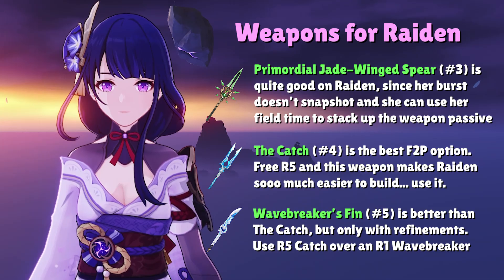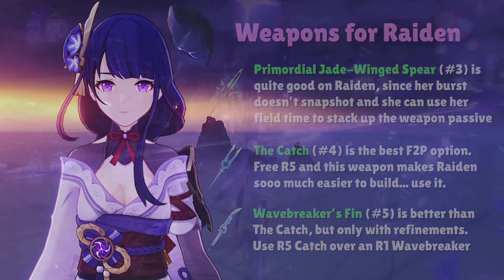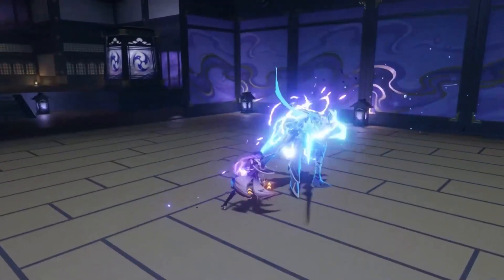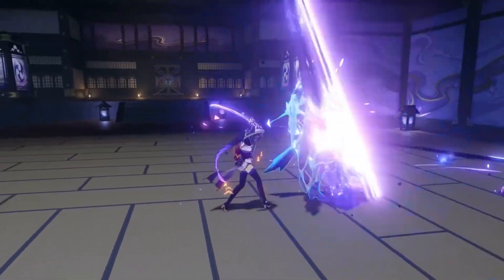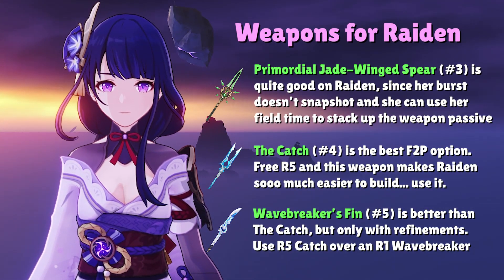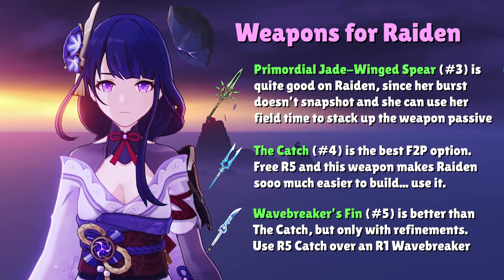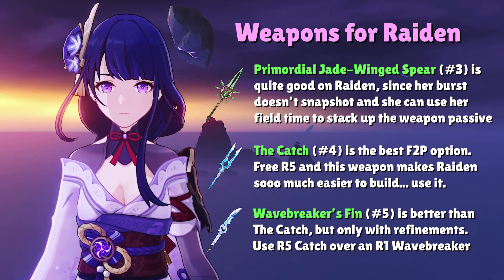Thanks to the fact that Raiden's elemental burst does not snapshot, Jade Spear is a phenomenal weapon that allows Raiden to gain a little more damage as she stays on field for the full duration of her elemental burst. The Catch is your best 4-star option for Raiden, and luckily for everyone, this weapon is completely free-to-play as long as you do your fishing. The only 4-star polearm that can outdo The Catch is Wavebreaker's Finn, and that's only if you start getting refinements.